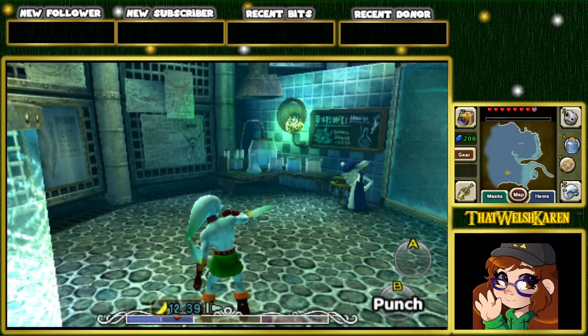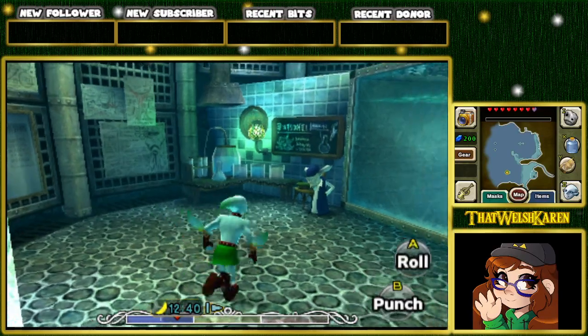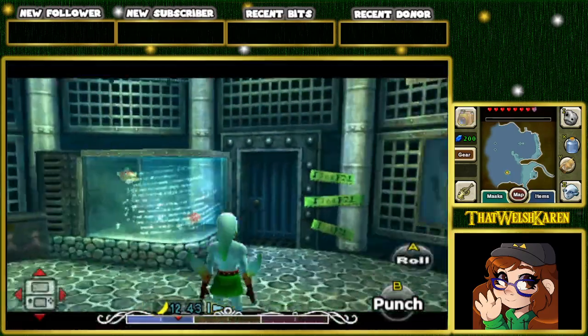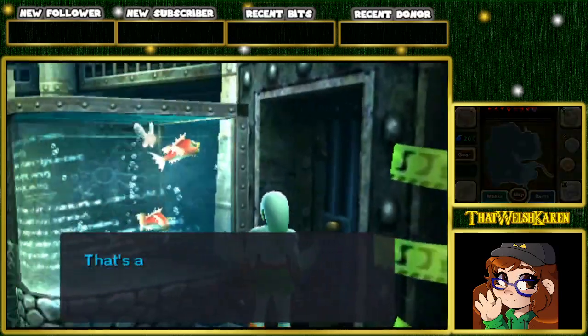Hi everybody! Welcome back to Majora's Mask episode 13! We just got the eggs from the Pirate's Fortress. Now we're gonna get the other ones.